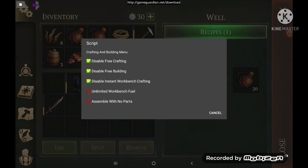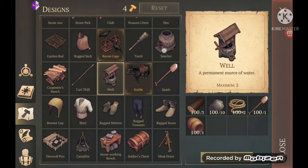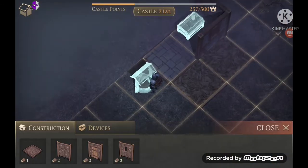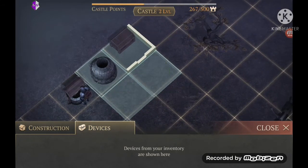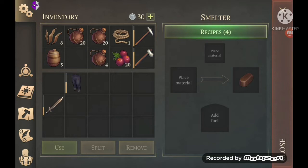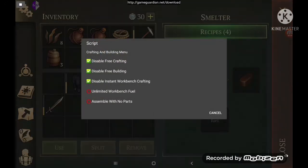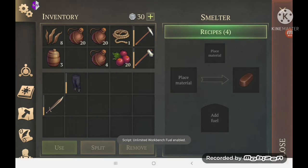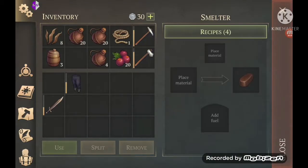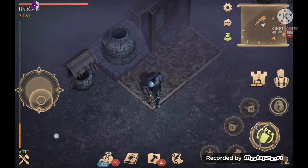Unlimited workbench fuel — that's for if something requires something to burn, like the smelter. I actually don't have anything right now so we'll come back to this a little later.